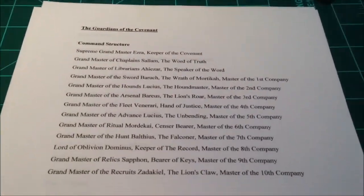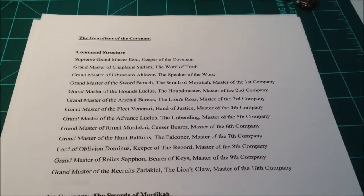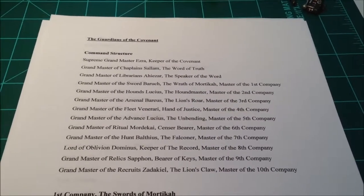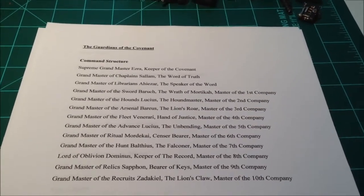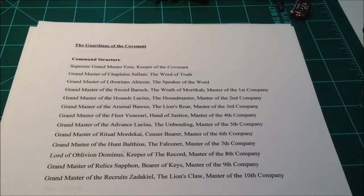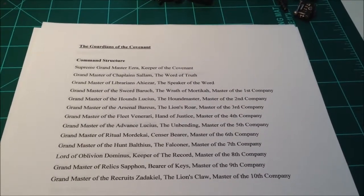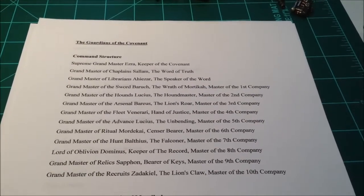You can see what I've got here is the command structure starting off first. So Grandmaster Ezra — that's going to be my Azrael. Grandmaster of Chaplains is Salam, the Word of Truth. Grandmaster of the Librarians is Ahazar — that's going to be Ezekiel and Asmodai respectively.